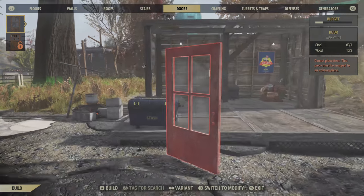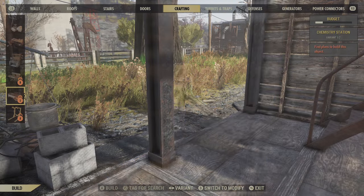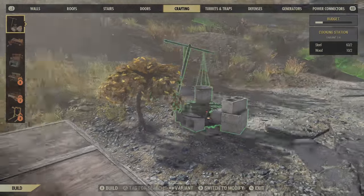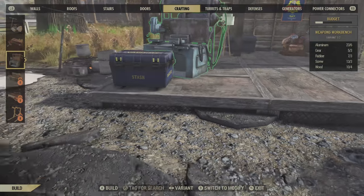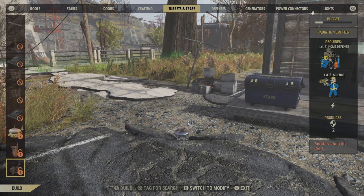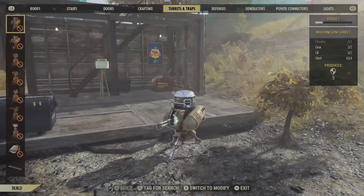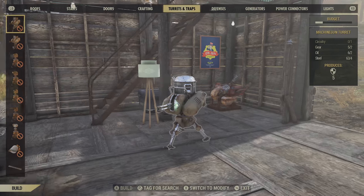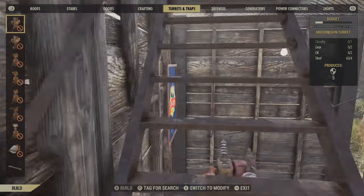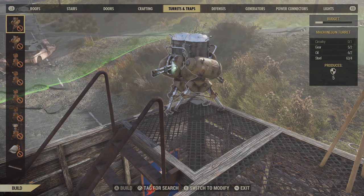Then we've got doors if you want to put them down. There are also crafting options - we can build cooking stations and workbenches for weapons and stuff like that. It kind of seems like a bit of a downgrade compared to Fallout 4, because there were all those settler routes and things you could do. But since there are no NPCs, you can't really do that - which is a bit sad because it was a cool way to make coin.